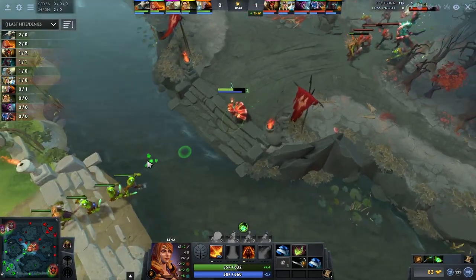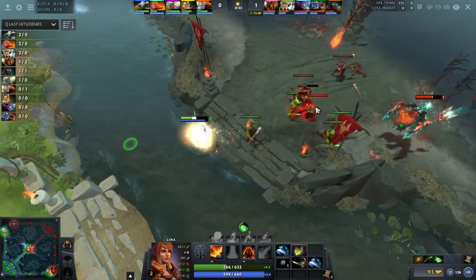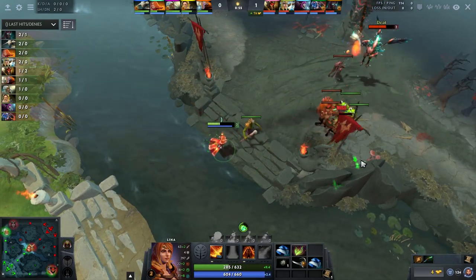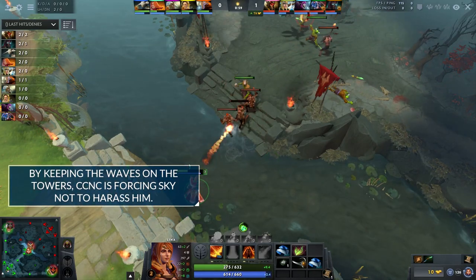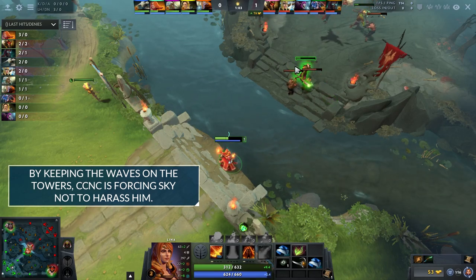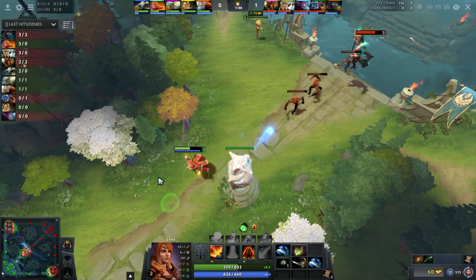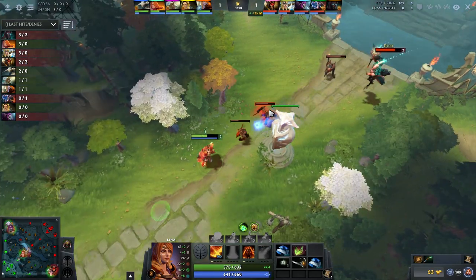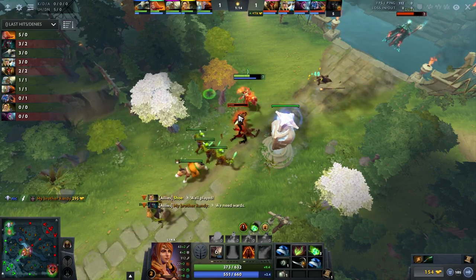Also, by pushing in the first lane, not only do you get this small gap where you can potentially pressure a few heroes, but the next wave will be under Skywrath's tower as well, which means the one after that will be under CCNC's tower. So instead of the lane just being completely static in the middle where Skywrath can continuously nuke CCNC, it's often under a tower — and as you notice here, Skywrath has to back up and be careful about taking tower hits.